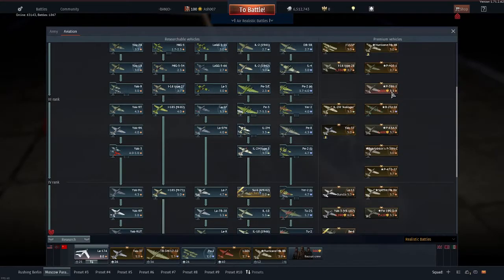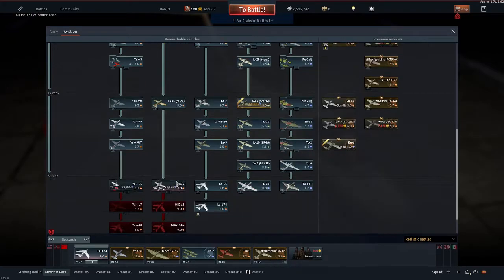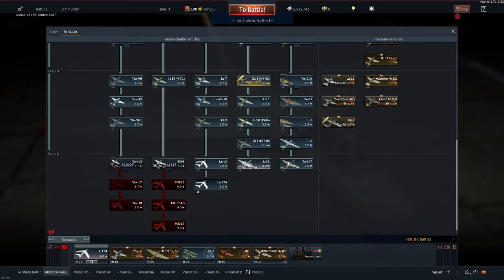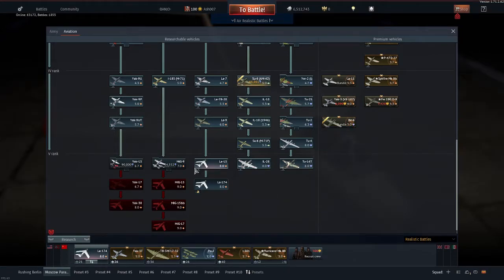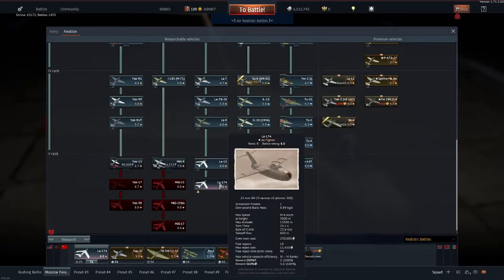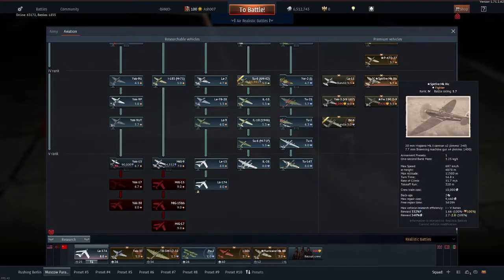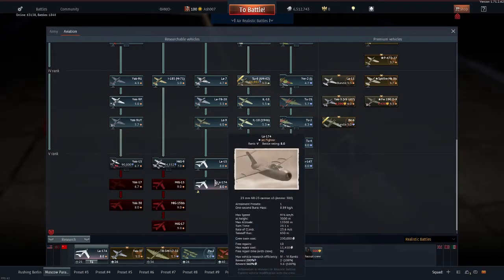For the Russians, I've got several premiums all the way up to tier four. Aviation-wise I'm currently unlocking the SU-6 AM-42, a new addition. Prior to that I was researching jets - my first Russian jet was the IL-28, then I went for the LA-15, then the TU-14T. Halfway through grinding the MiG-9, the LA-174 event came on, so out came the premium Mk.9C Spitfire and I got that aircraft within two days.